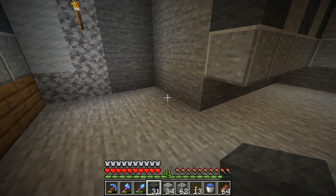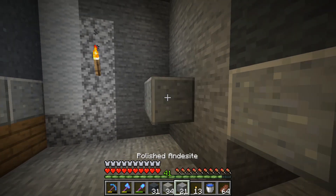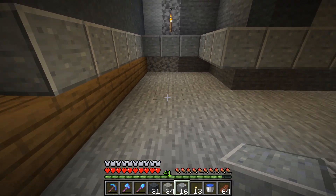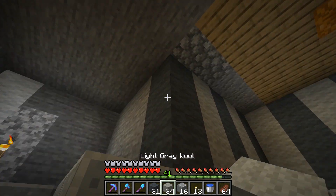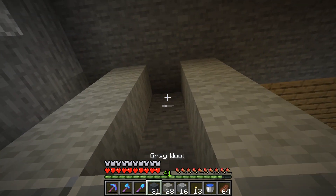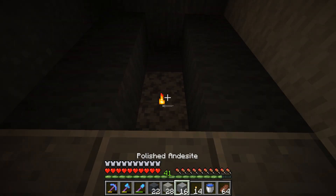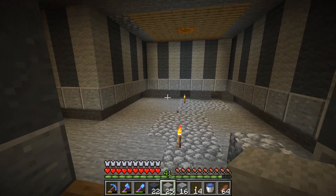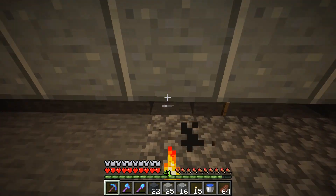How big do we want this nook to be - only three? Is that going to be big enough for what I want to do? If we do it like that it should be okay - yeah it should be fine. Let's finish up the wallpaper over here. This room is gonna be cool, I like it! I love the way it's looking so far. Put that there and then some light gray wool right here - yes, I love it.